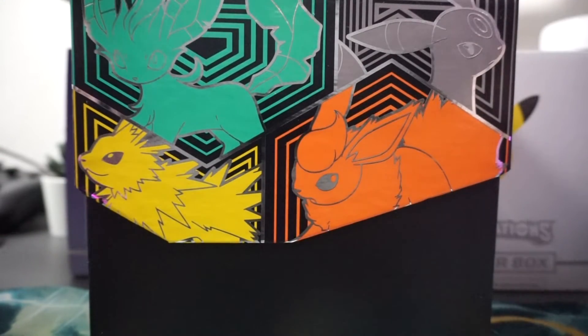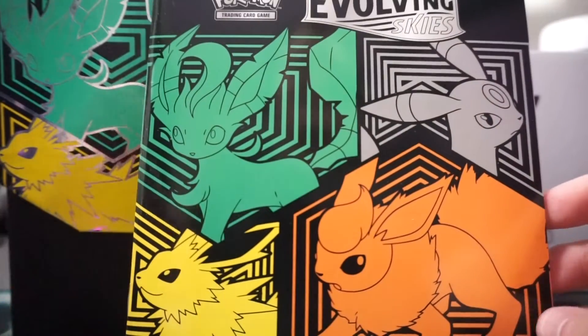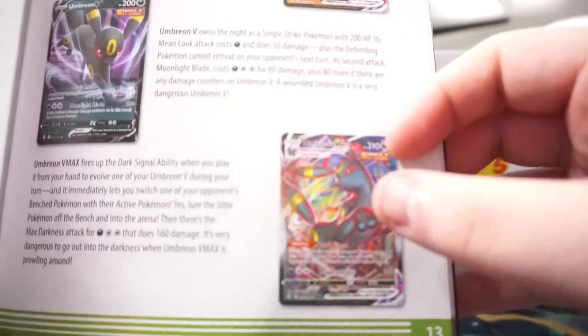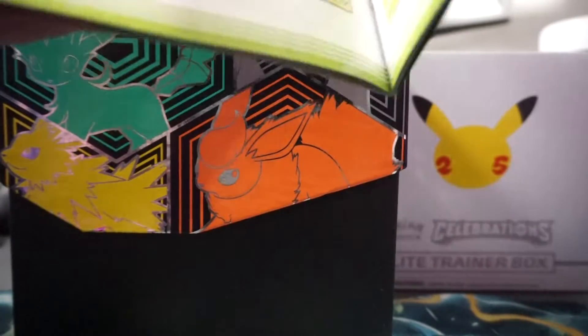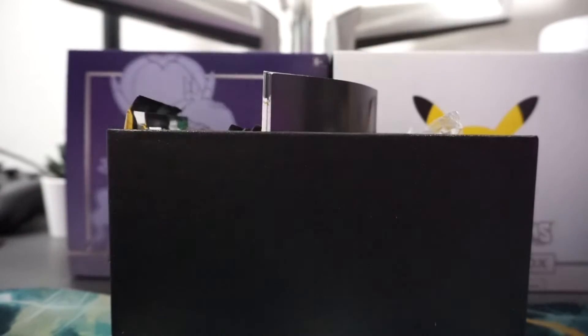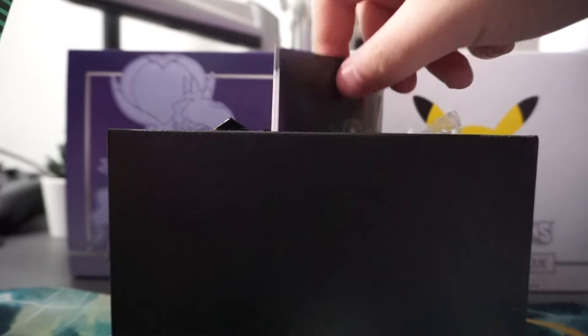I'm gonna open it up and go through it so you get this cool little thing. I really want to get that V-Max — I love that one so much. Evolving Skies is one of the bigger packs we've had, so let's see what we get here. I like keeping the boxes nice.